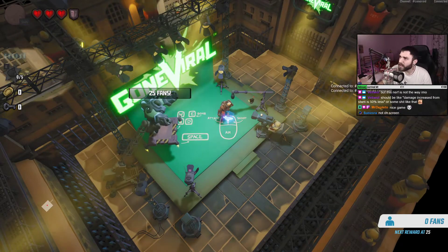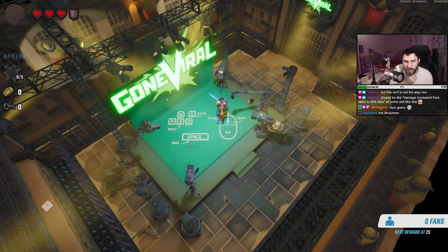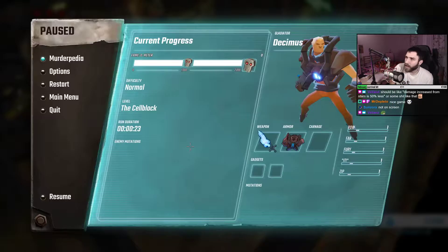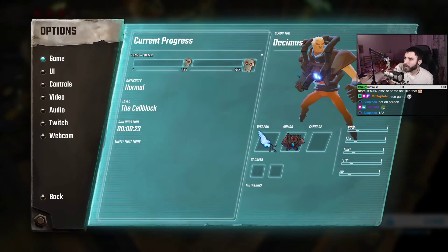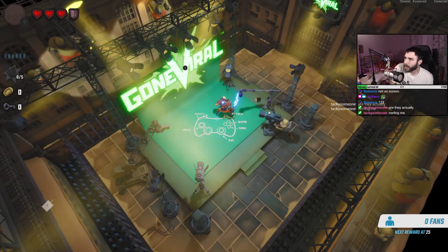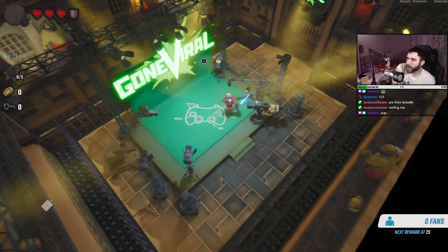Welcome everyone, the chat is here guys, type something. I guess we don't want in-game chat since I already have chat beneath me, right? Yeah, Twitch chat in window disabled. I'm not sure if I applied it — yeah, you're gone. I didn't apply 'Twitch chat in window disabled', I don't know what 'in window' means. Alright, that's gone.